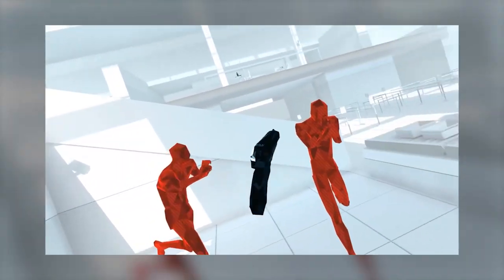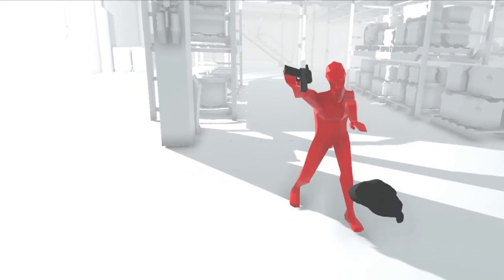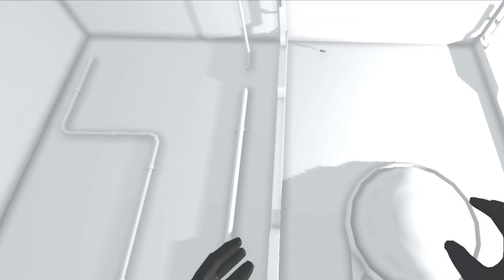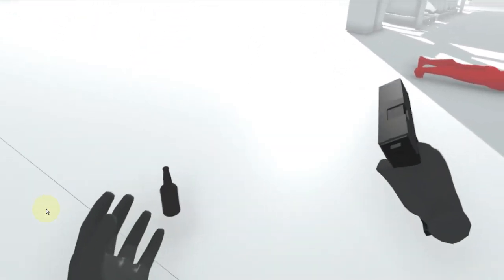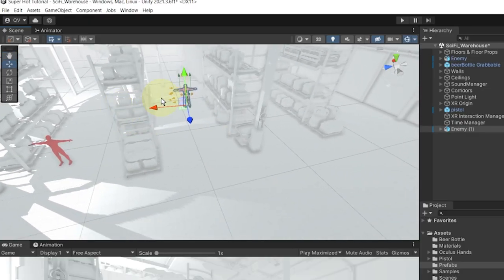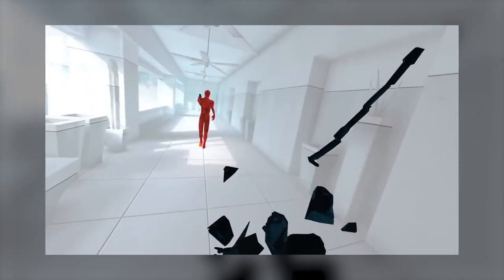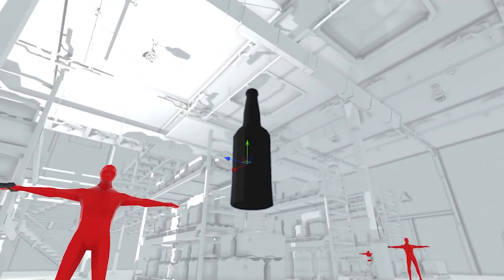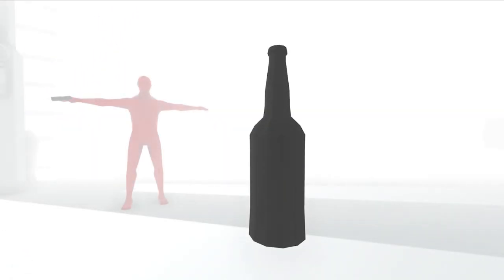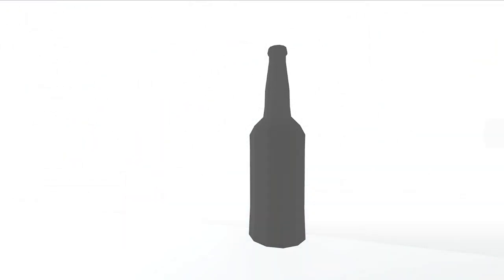Another cool thing to do with time control was to grab the enemy's weapon once we kill it. I started by separating the gun from the character, but the trickier part was making sure the gun always jumps in the direction of the player. This interaction turned out so cool, but I still had one thing to do — duplicate the enemy all over the scene. Finally, in Superhot, the next level is always revealed when the player starts grabbing an object. So to create this effect, I removed the bottle's gravity and triggered a small fog animation when we first grab it. And in the end, this is how it all turned out.